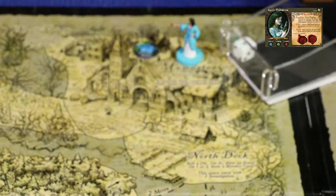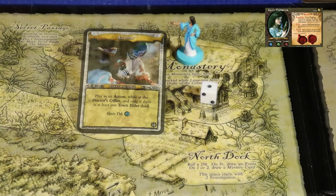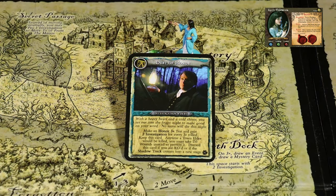Lucy rolls a one for movement, which entitles her to an event card draw. She draws the event Autopsy: play as an action while at the doctor's office and only if there is at least one town elder dead - gain D6 investigation. She's going to spend one investigation and use the secret passage back to the manor. Before doing so, there's an oversight: the Debt of Honor card she acquired at the manor should have been discarded when the shadow track crossed into another stage, so that card no longer applies.